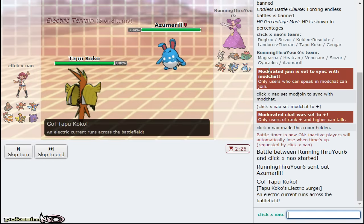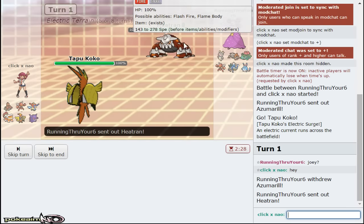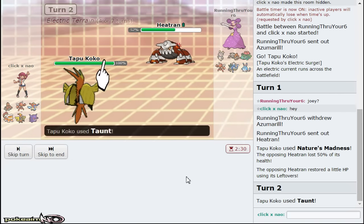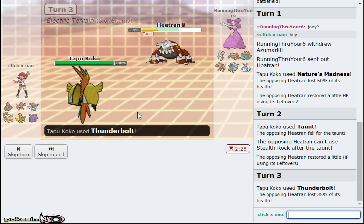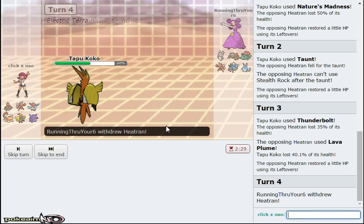Tapu Koko leads off with a Z-move. While I could go right for Thunderbolt, I actually want to go for Nature's Madness because Venusaur is probably my opponent's best switch-in, or Heatran - as that looks to be Rocks Tran since they switched it right in. What I can do right now is just hit it with a Taunt so it can't get up Stealth Rock, and then proceed to beat it down with Thunderbolt. I do have a few more turns of Electric Terrain.